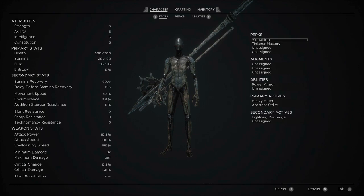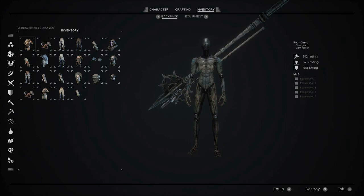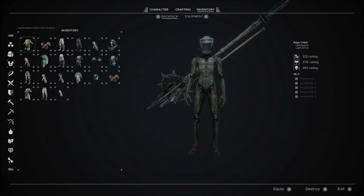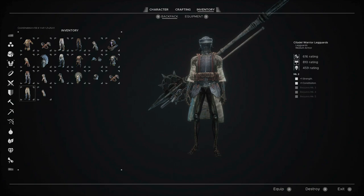If I go into my inventory and start equipping stuff, you'll see that the Citadel Warrior Helmet gives me 1 strength and 15 stamina points. By the way, everything is in one tab - I know it's not the best implementation but it is what it is. Then for a chest piece, the Citadel Warrior Chest gives 1 strength and 1 constitution.